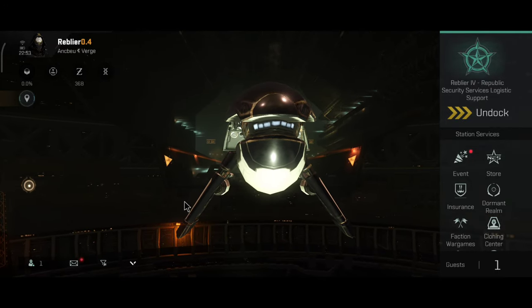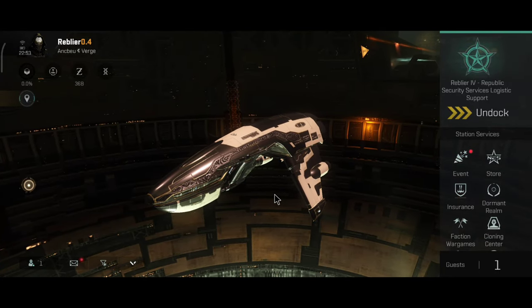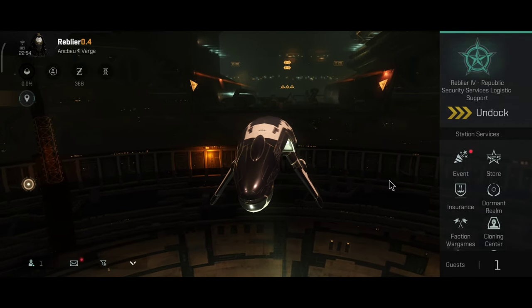They are robust, they can be very tanky, they can be fairly fast, and their DPS output is really good. Today I'll be flying the Punisher Assault — this is basically the first assault frigate that I'll be flying.